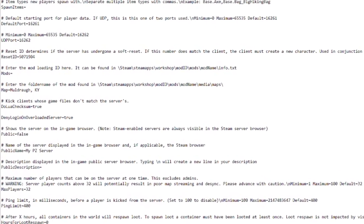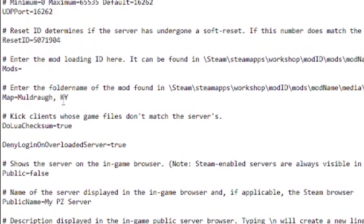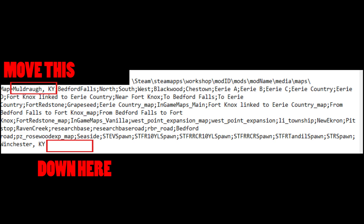What you need to make sure of is that you open this file with Notepad, and then on the line where it says 'map equals', which is where you first added all the map mods to the server, you must see that Muldrow, Kentucky is at the very bottom of the list. Just simply cut and paste it to the last item on there if it's not already.